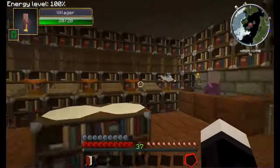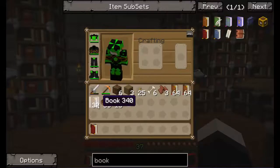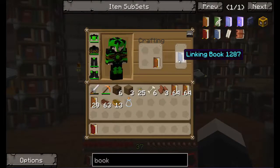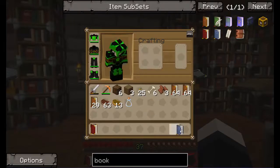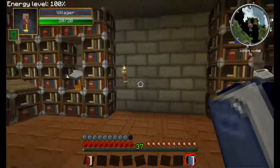Now, the first thing you want to do before you actually go into any age is to make a linking book. They're really simple to make — you just take one book, put it in your crafting section, and there you go, a linking book. That will take you back to whatever age and wherever you created it — it'll take you to that exact same place.